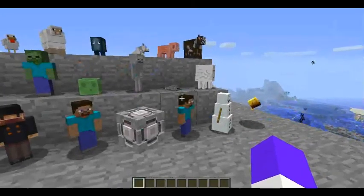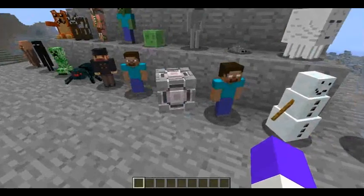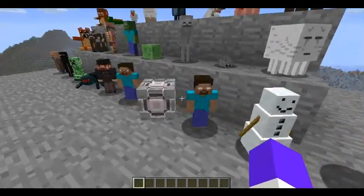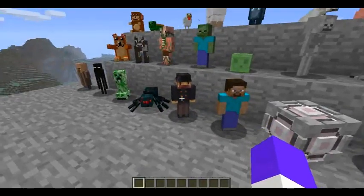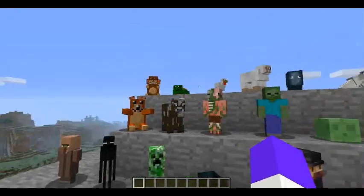And then we've got some not-in-game mobs. We have this portal cube, Herobrine — I guess he's technically an in-game mob — just your normal player, Notch. Teddy Bear, Monkey, Turtle.